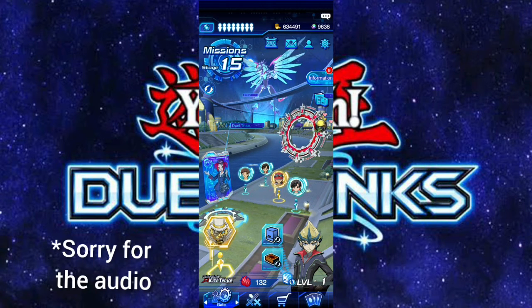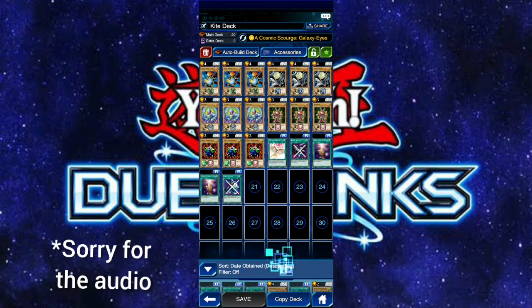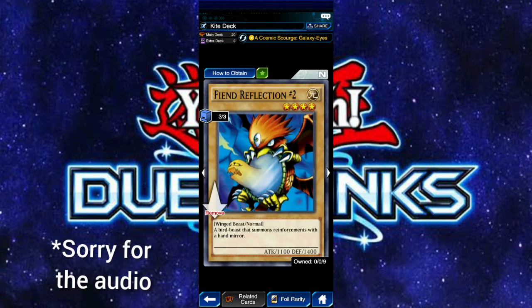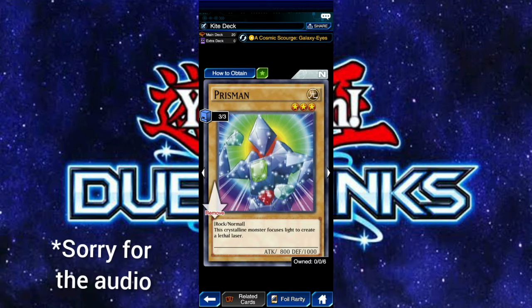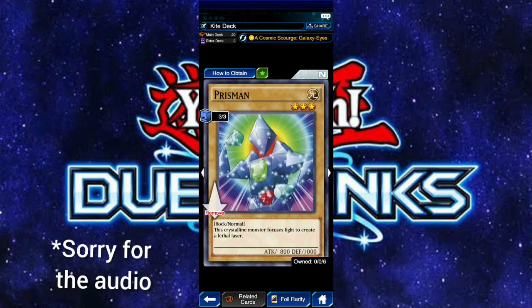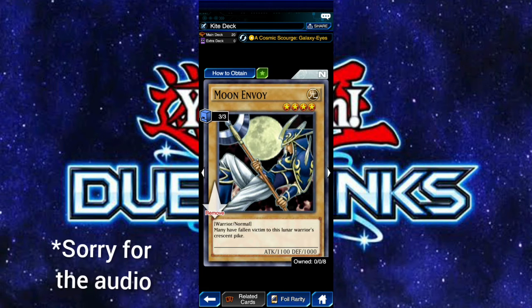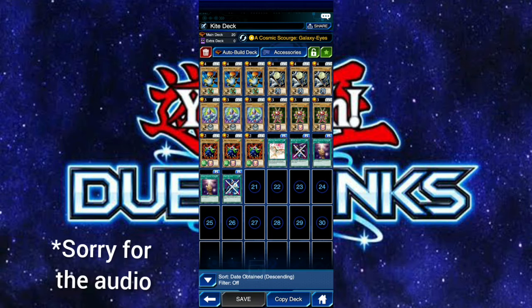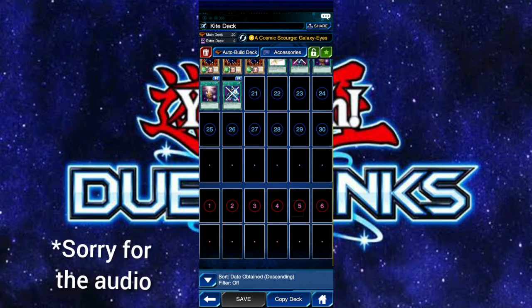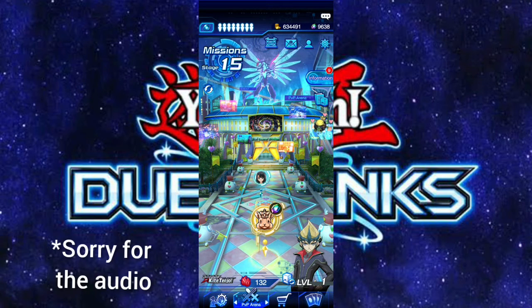The Galaxy Photon skill lets you return one Galaxy or Photon monster from your hand to your deck. So Charge Man, Slasher, and Photon are the three cards we can get, plus Lord Galaxion by leveling to 30 - that's cool. Let's see what this starter deck is like. Just as expected, just like every other starter deck, it's quite bad. We can't do anything with it. Duel Links is really stingy with starter decks - they don't even give you high-powered monsters.